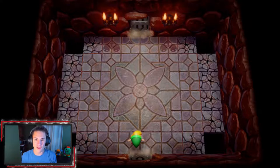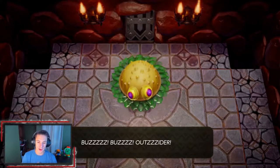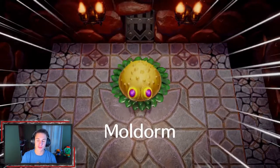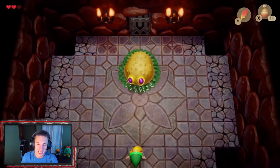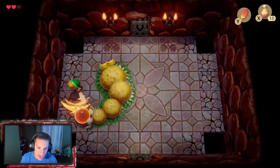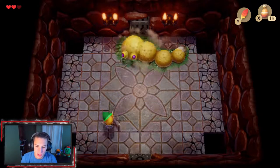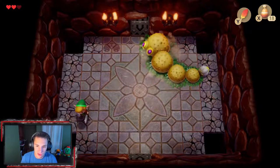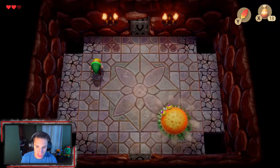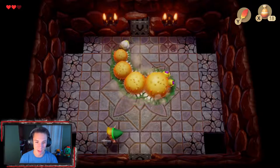We head into the boss fight and face Moldorm — a giant caterpillar! He has a bright red orb on his back that we need to hit. Once hit he gets angry and starts moving really fast. The strategy is to run around, dodge him, wait for him to slow down, then hit the red orb again. These boss fights aren't too hard.